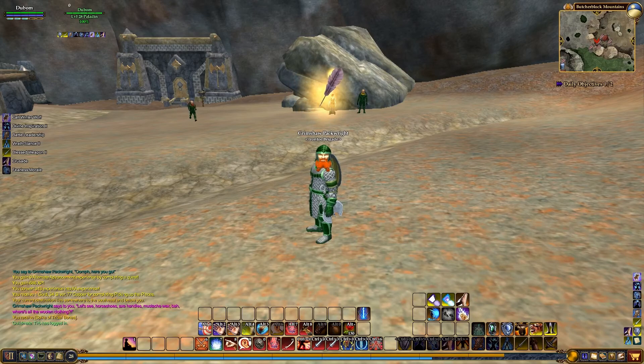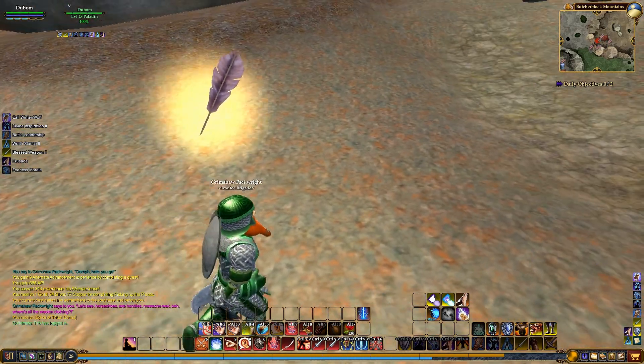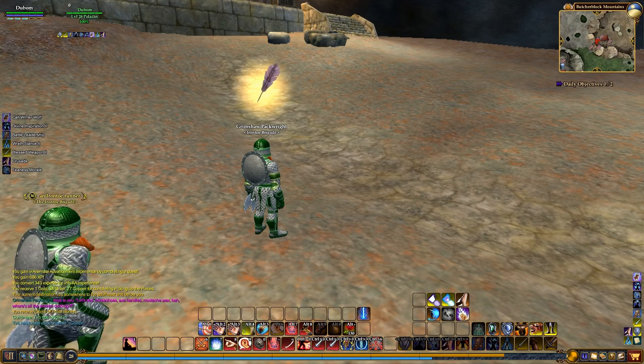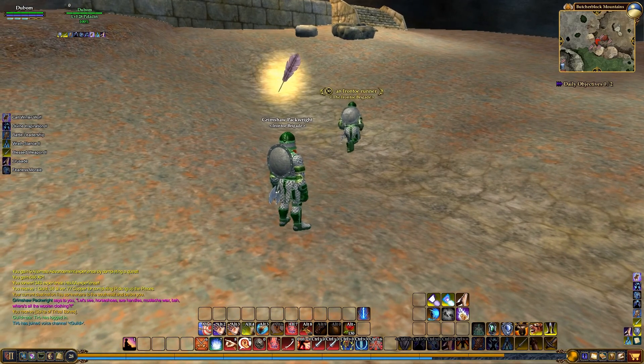Hey guys, welcome back to another episode of EverQuest 2. On this episode we're going to talk to Grimshaw Packwright again. We actually just did a quest for him where he wanted us to find some lost supplies. We found six crates, gave them to him, and got an earring in return. Let's see what he has for us this time.